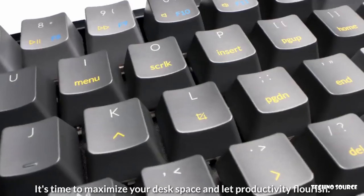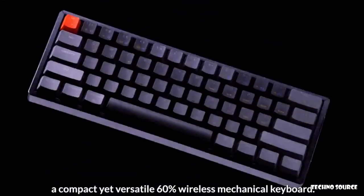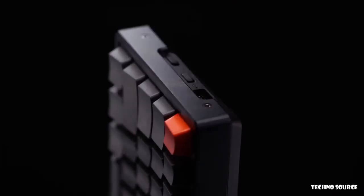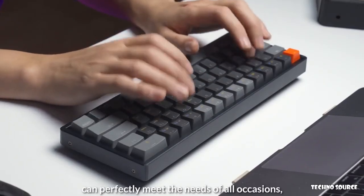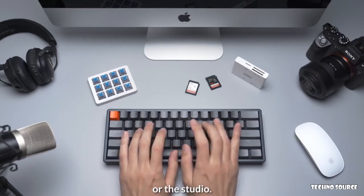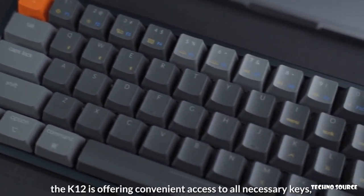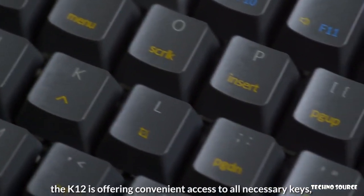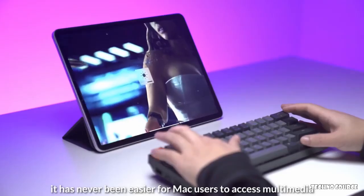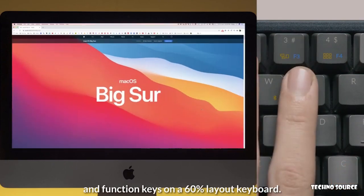It's time to maximize your desk space and let productivity flourish. Introducing the K12, a compact yet versatile 60% wireless mechanical keyboard. The K12 can perfectly meet the needs of all occasions — whether it's at home, office, or the studio. Designed with flexibility in mind, the K12 offers convenient access to all necessary keys but with a smaller footprint. Through key press combinations, it has never been easier for Mac users to access multimedia and function keys on a 60% layout keyboard.